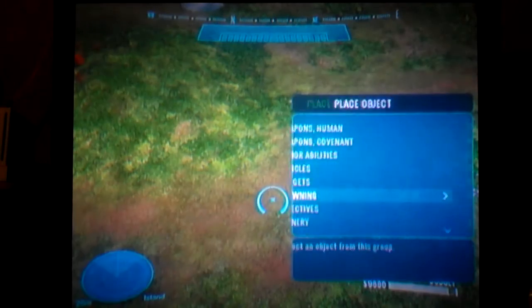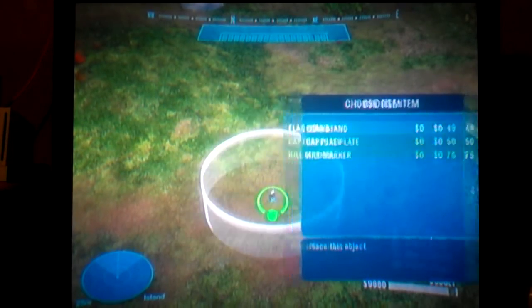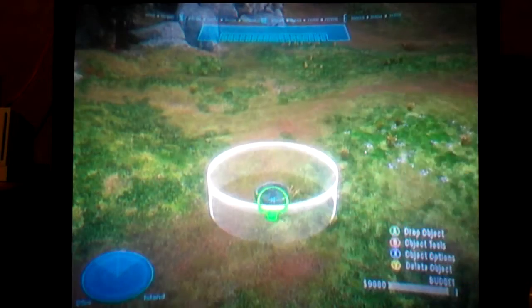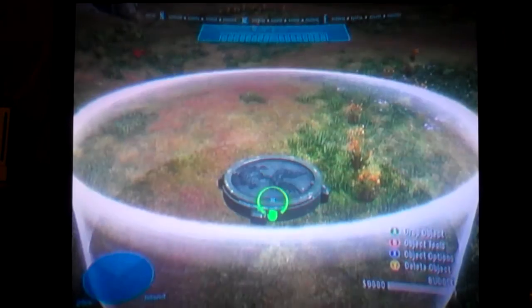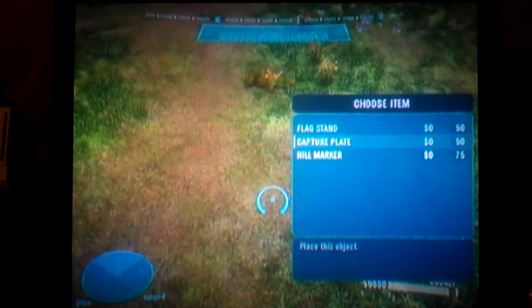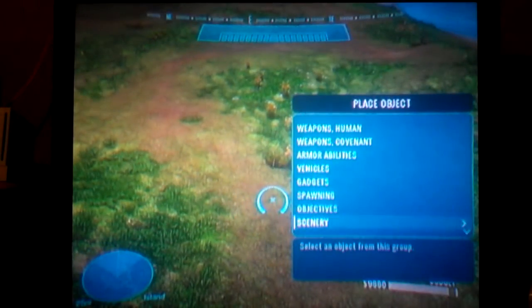Then we go to Objectives. We can put Flag Stands for Capture the Flag, Capture Plate which probably also has to do with Capture the Flag, and Hill Marker for King of the Hill.